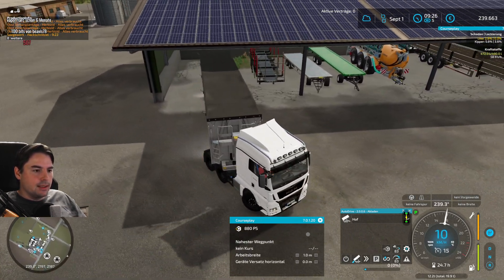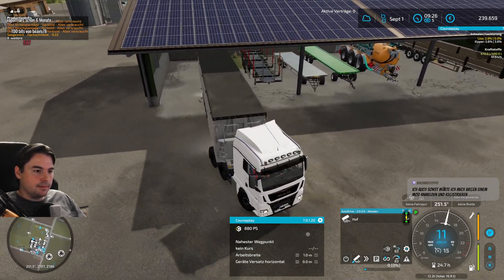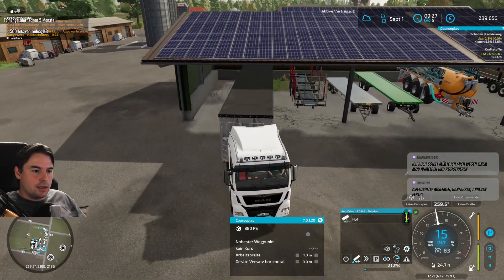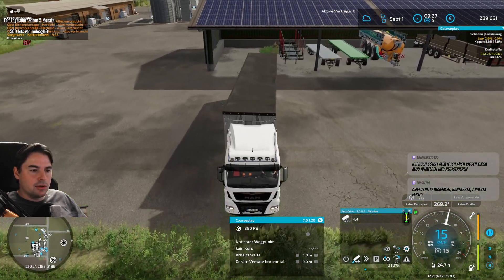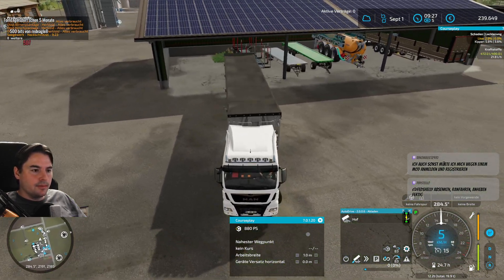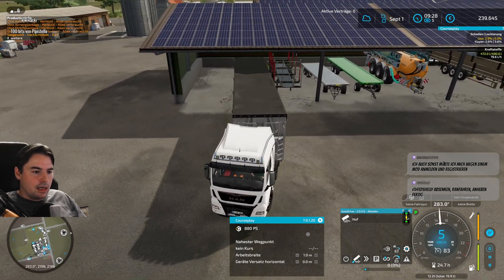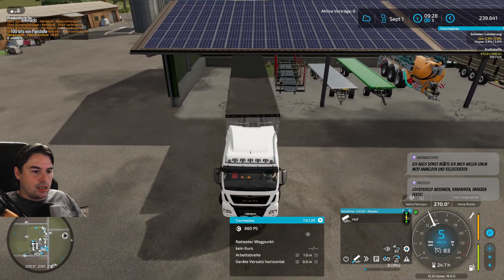Dafür hat die Zeit nicht gereicht. Das ist aber auch Map-Modeling und das Logo kreieren - da gehen schnell immer ein paar Stunden ins Land. Gerade für diese ganzen Verkaufsstationen, damit die Pixel genau auf allen vier Match-Inseln wieder an exakt der gleichen Stelle sind.